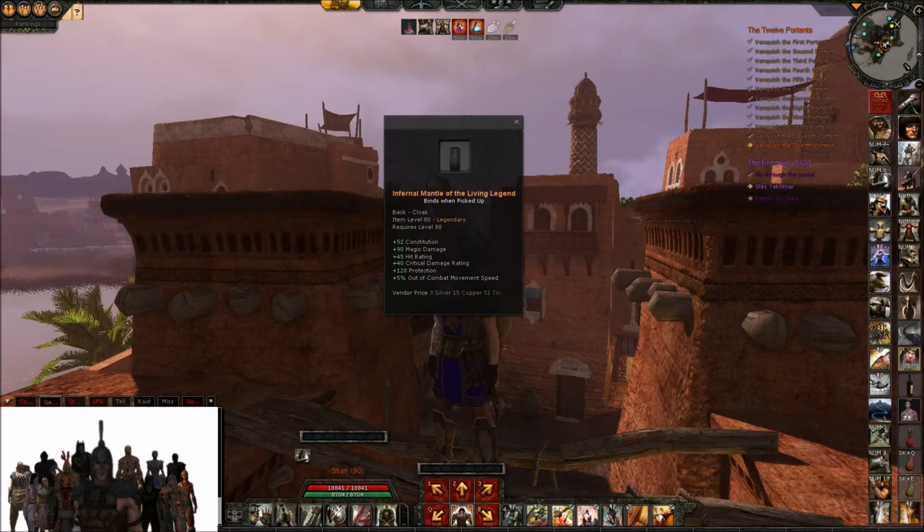Last among the soldier cloaks we have the DT cloak. It has a good amount of constitution, high magic damage, good amount of hit rating, okay critical damage, and protection. This seems very strong for DTs — having both defensive stats with constitution and protection, in addition to high magic damage. Especially when combining this with tier 5 gear which also gives holy damage, I think this will be a good choice for the DTs out there.